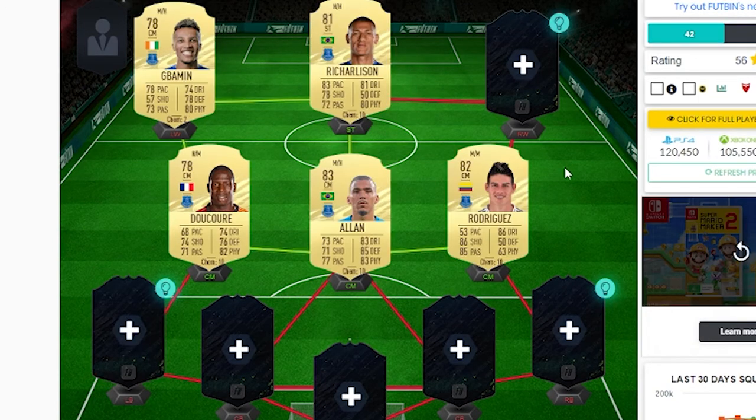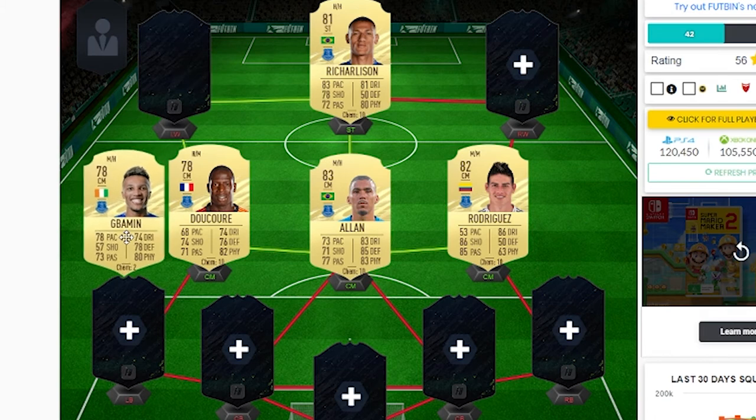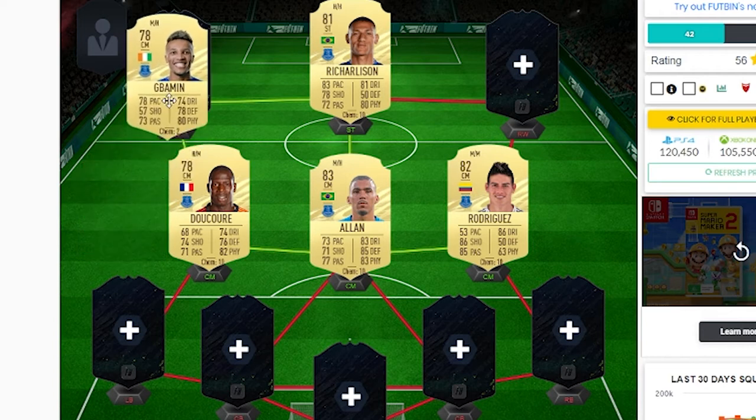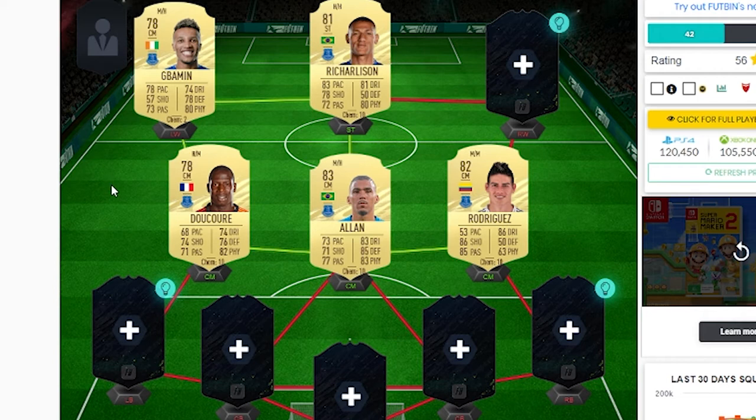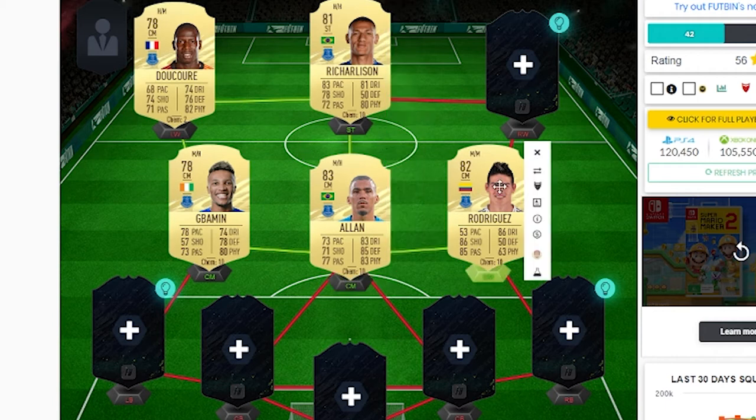The main link here is the midfield of Alan, James Rodriguez, and DeColray. I've got Gabamon here at the top - comparing the stats, Gabamon's quicker. You're not really going to be shooting because they're more in defensive roles. Gabamon's got better passing, same dribbling, better defense, and DeColray's got that extra bit of physical. I'd personally probably go with Gabamon because of the pace. Alan, we all know, is very, very good - he's getting a ones-to-watch card. Richarlson is there for the hyperlink for Brazil/Everton. And James Rodriguez is a very, very good card, just despite his 53 pace.